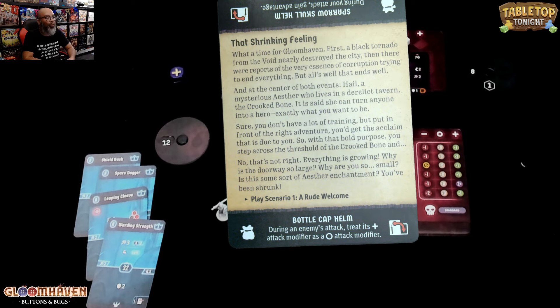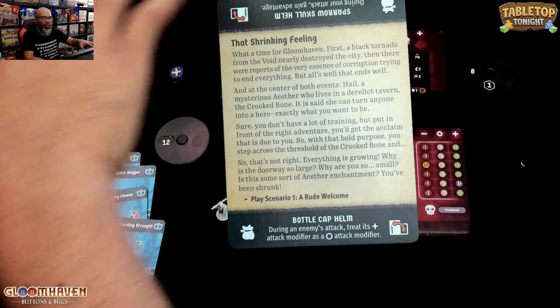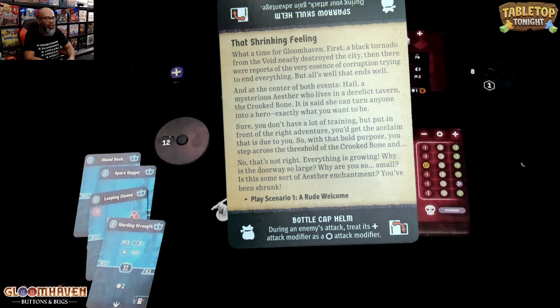First, a black tornado from the void nearly destroyed the city. Then there are reports of the very essence of corruption trying to end everything. But all is well that ends well. At the center of both events, Hale — a mysterious Esther who lives in a derelict tavern, the Crooked Bone. It is said she can turn anyone into a hero, exactly what you want to be. Sure, you don't have a lot of training, but put in front of the right adventure, you get the acclaim that is due to you. So, with that bold purpose, you step across the threshold of the Crooked Bone. No, that's not right. Everything is growing. Why is the doorway so large? Why are you so small? Is this some sort of Esther enchantment? You've been shrunk!